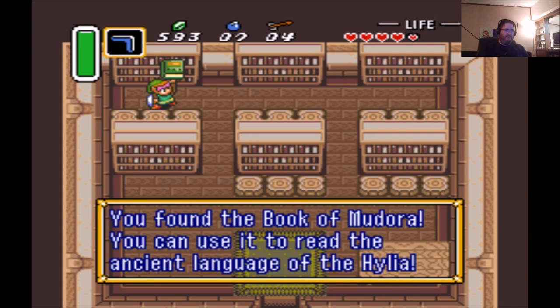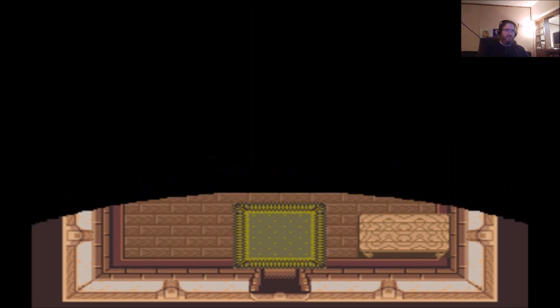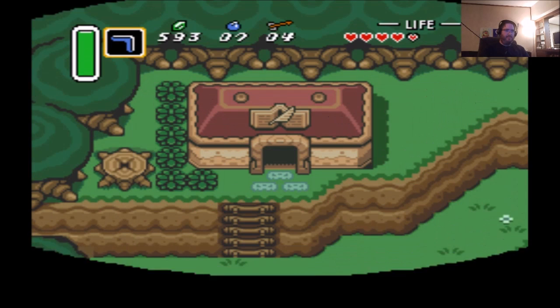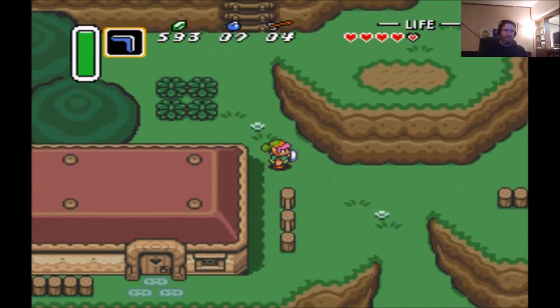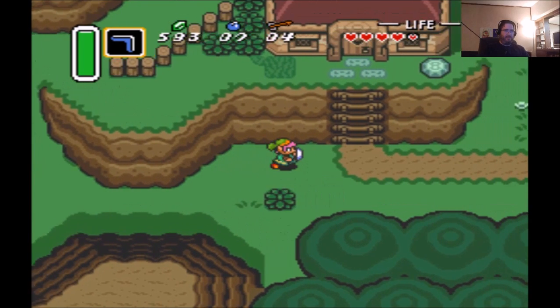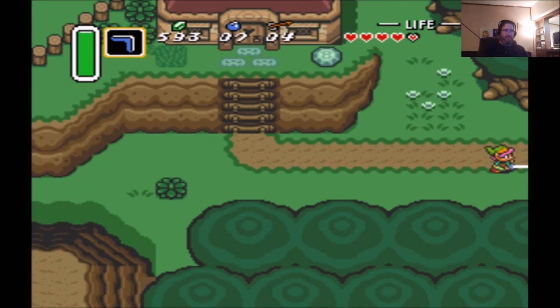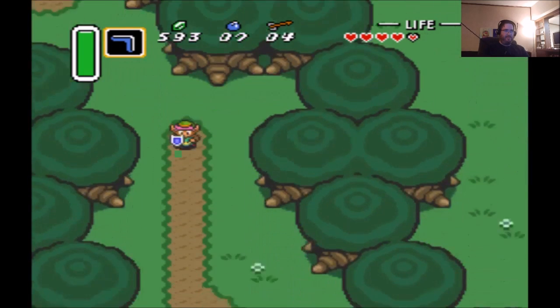I'm going to use the Pegasus Shoes to knock the Book of Mudora off the bookshelf. You found the Book of Mudora — you can use it to read the ancient language of the Hylia. Maybe it's pronounced Hylia — I'm not sure. I'm going to guess it's Hylia, because it's pronounced Hyrule, not I-Rule. So that makes sense, right?